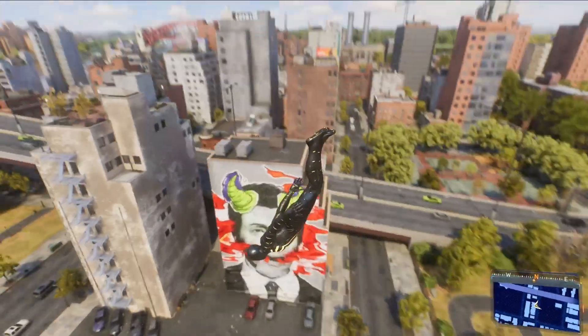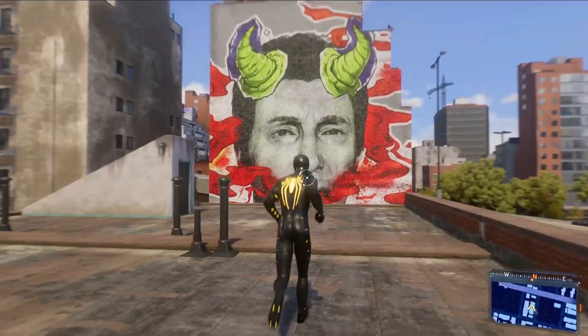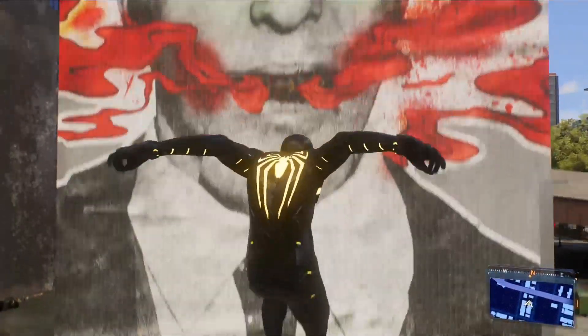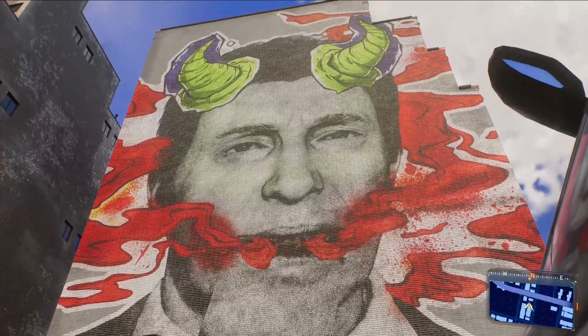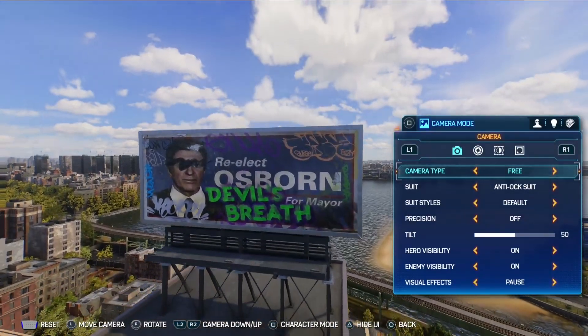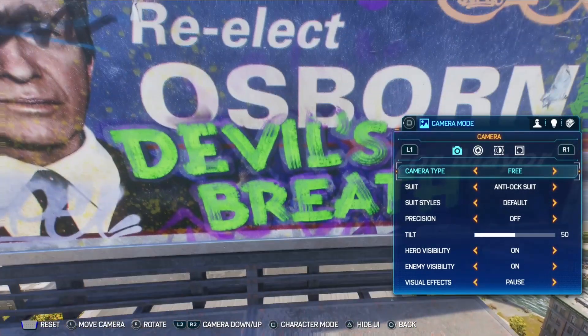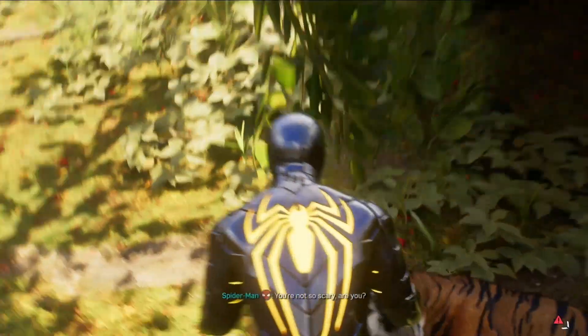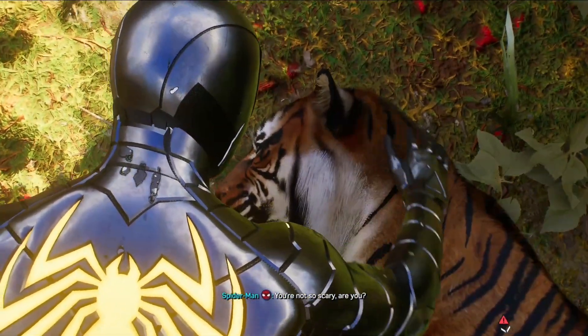There are multiple hints and references to the Green Goblin in Spider-Man 2, the most obvious being the mention of the G Serum. There is also a mural depicting Norman very similar to the Ultimate Green Goblin — breathing fire and having horns. Down by Coney Island you'll also find a sign with graffiti showing 'Devil's Breath' in green and purple — interesting choice of colors. For completing the story, you'll also be able to find Craven's tiger at the zoo.